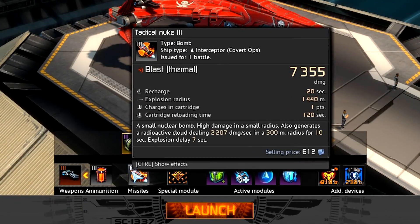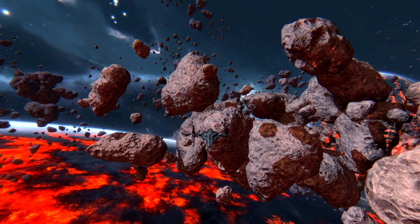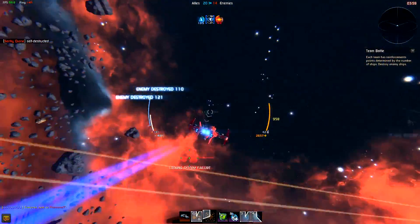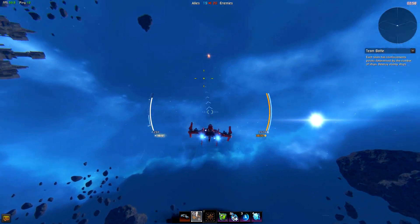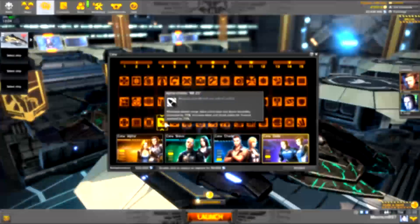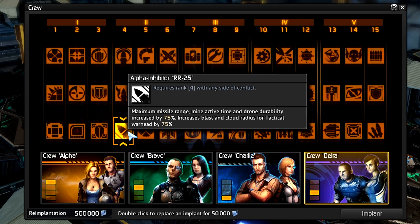The most powerful weapon of any interceptor is the tactical nuke, available to the covert ops interceptor. Within seconds of activation, this nuke explodes into a mighty ball of energy that creates an impenetrable cloud of fast-traveling fragments. This weapon is perfect for large groups of enemies, as long as you can escape the blast yourself. Listen for the sound — it plays every time a nuke is activated. If you hear it, turn your afterburners on and run. The best implant for your nuke is Alpha Inhibitor RR-25, which expands the already considerable blast radius.